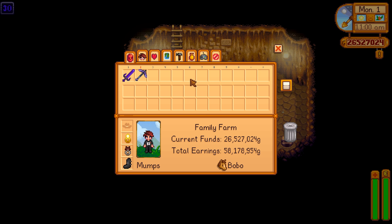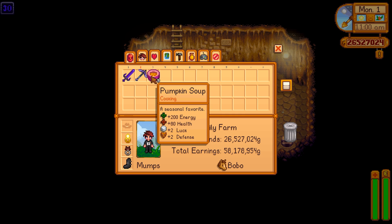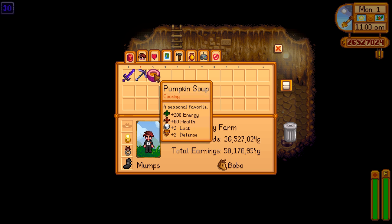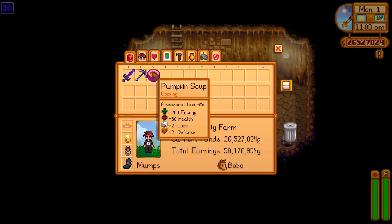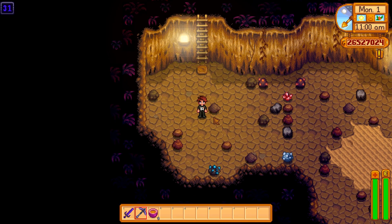Pumpkin soup — five of them. Interesting. I can't really remember what pumpkin soup does: 200 energy, 80 health, 2 luck, and 2 defense. These are awesome. These wouldn't be too bad to make as long as you have the ingredients prepared ahead of time. Obviously it's hard because it might be a multi-season crop ingredient, but 2 luck is huge. If you can get 2 luck from anything, that boosts your luck way more than the game naturally can by quite a bit.